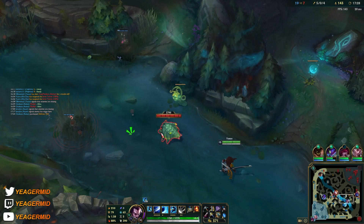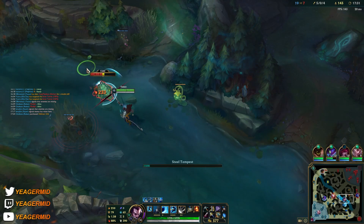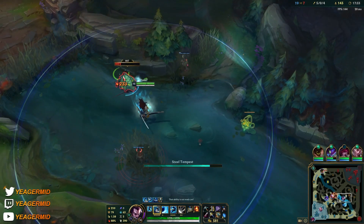Keep in mind what items they have. Fiddlesticks has the Zhonya's Hourglass — that's a very important item to take note of.